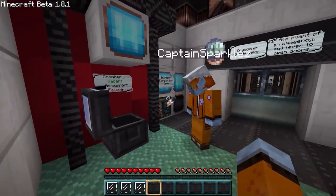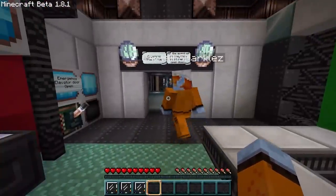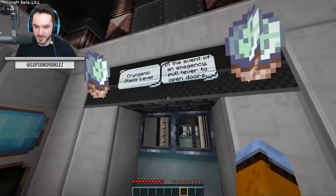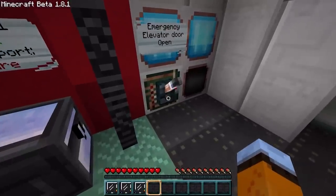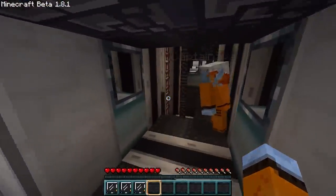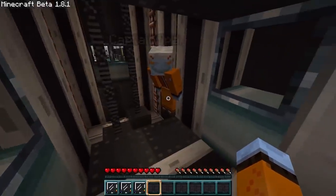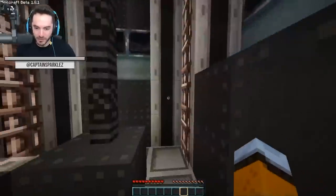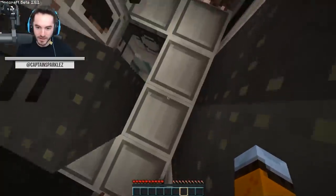Luckily for us, we're alive. Cryogenic stasis level — in the event of an emergency, pull lever to open the doors. I remember making these doors and being like, these doors are so cool looking — the sound that went along with them. Good times. And it's double tap W to sprint, remember? Yup — absolutely old school. I think we go down. Wait — low power, elevator out of order. No no no, we went up.